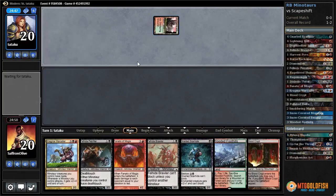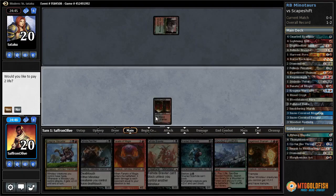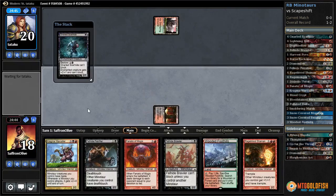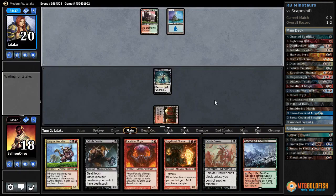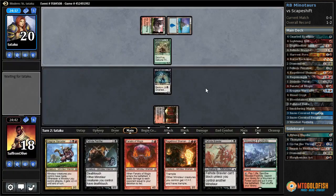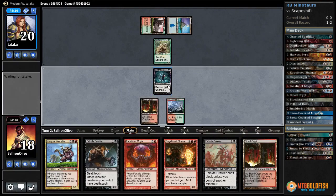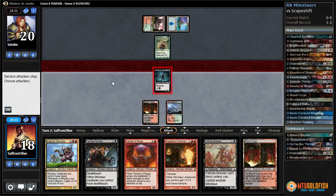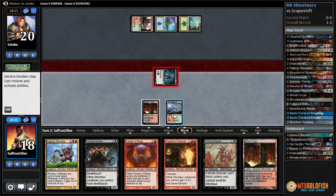One-drop, two-drop — are we playing Zoo again? Rage Blood! Untapped land into Gnarled Scarhide, get in there. One arm. This is probably Scapeshift — can we be fast enough? Let's attack with our Gnarled Scarhide. I don't think our opponent will trade — I think they need the land, so they'll probably block and sack it. If they do trade that's kind of a bummer.